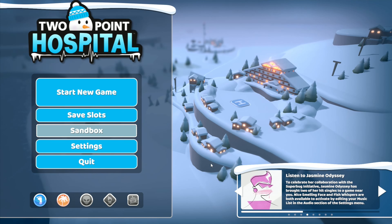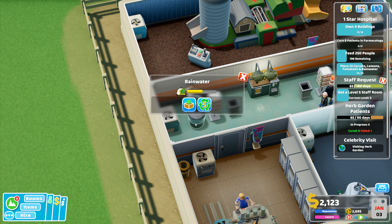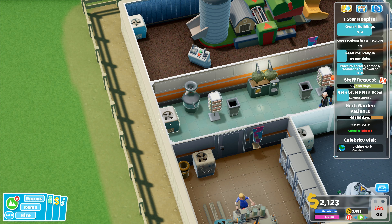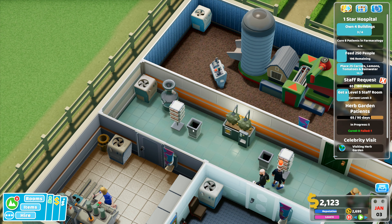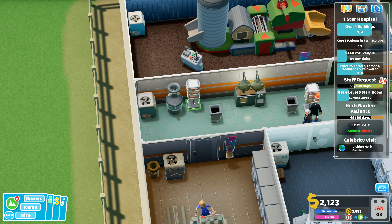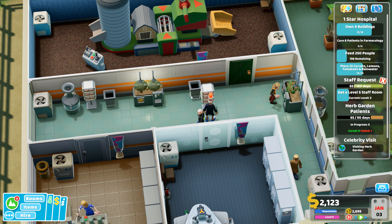Hey folks, it's Frithgar here — welcome back to Two Point Hospital. First up, I want to move that water drinker back over there. That air conditioning we'll move back into that corner. Leaflet stand there, and then the bins — I'll move that bin over there. Another leaflet stand can go near the door. If I press Ctrl I can move things closer together — that was one of the comments I received recently.